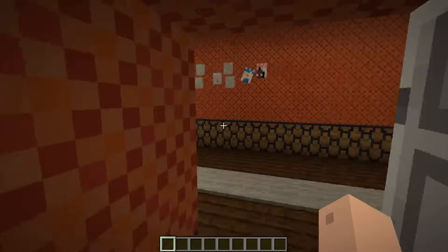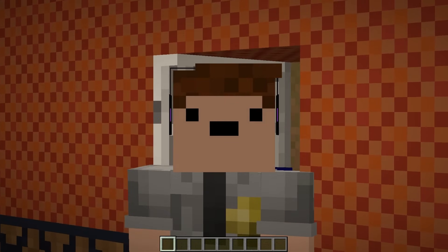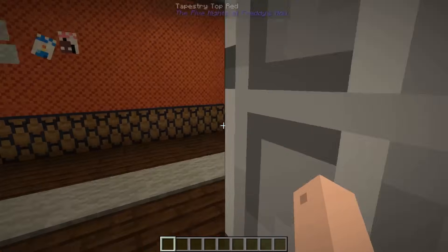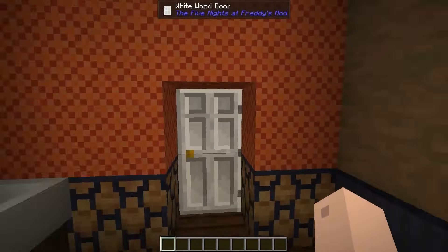Whoever is occupying this room down here — and like I said, I don't understand why a parent would give their kid that room — so I kind of have a headcanon that that's actually just the master bedroom, and that's where the kid is hiding out to get away from the nightmares. Whoever's living in that room can use this bathroom to do all of their toiletries and stuff.